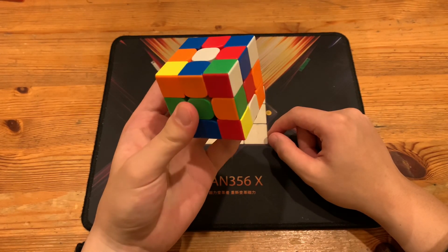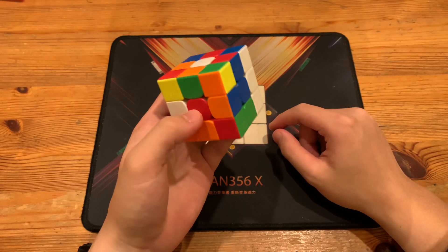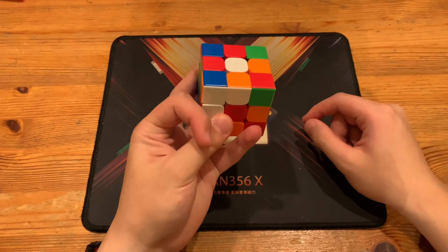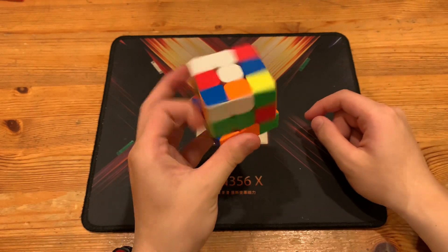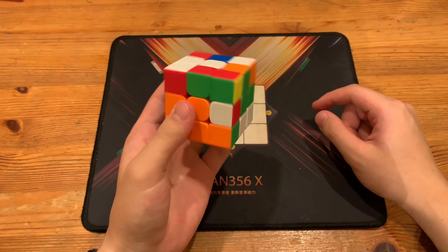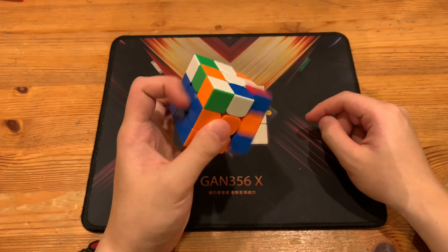R prime U prime R like that to insert this cross edge, then a Y U prime — not a cross edge but an edge — then U prime R prime U R prime, and now that flipped both of them so they were correct. There's a Y, D U prime, and then he has this free pair that he cancels by doing R D prime U prime R.